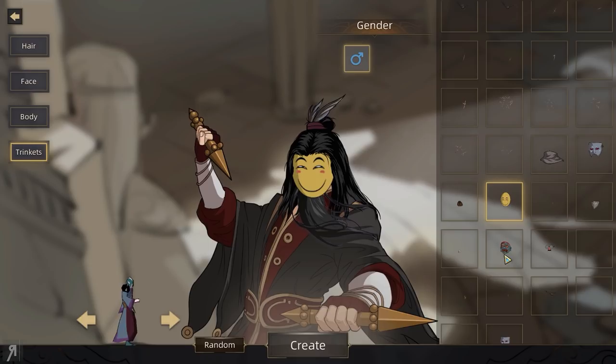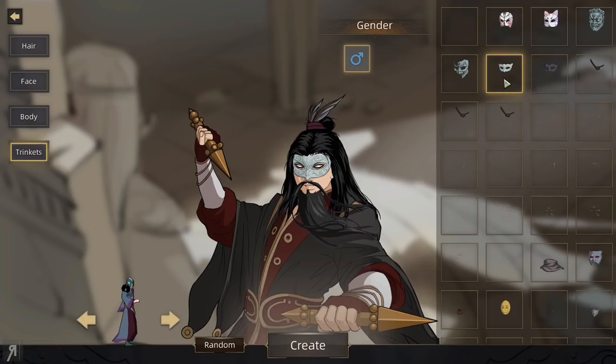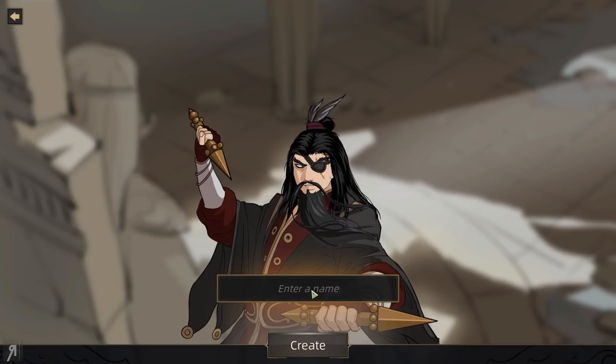We can actually put a mask on ourselves as well. That is Korosensei, of course — let's not do that. What about an eye patch? Yes, we should do an eye patch. Or maybe an Oni mask or something. An eye patch with a scar — yes, I think we shall. There we go.